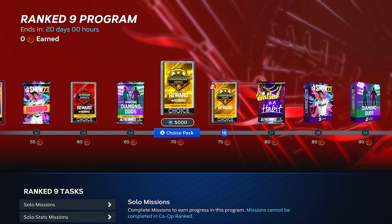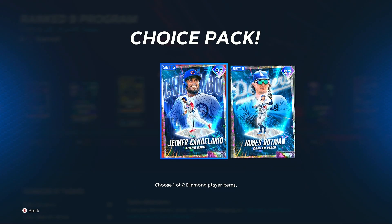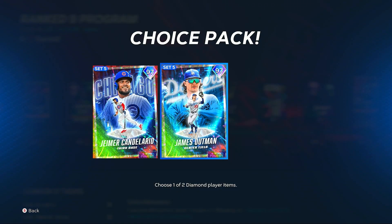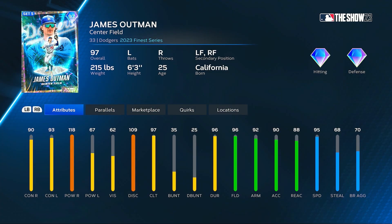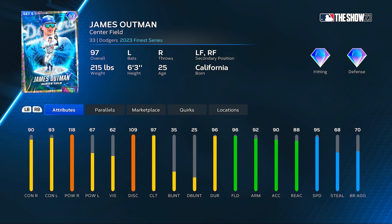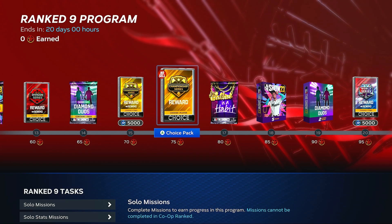Division Series, you get some bats. Then the new Championship Series cards — a couple more 97s. Switch hitter Candelario from the Cubs with 93-95 contact and 101-100 for his power. We also have James Outman from the Dodgers as the other new Championship Series reward — 97 Finest — 118 power versus right-handed pitching, 96 fielding, 95 speed for James Outman, 90 and 93 for his contact, only 62 vision.